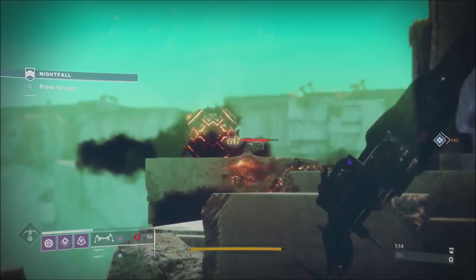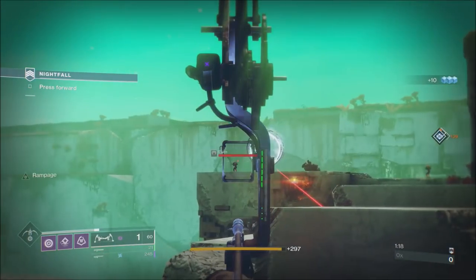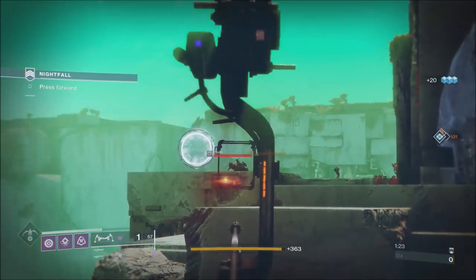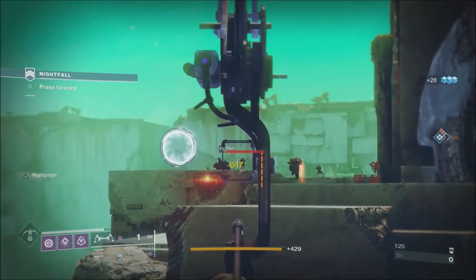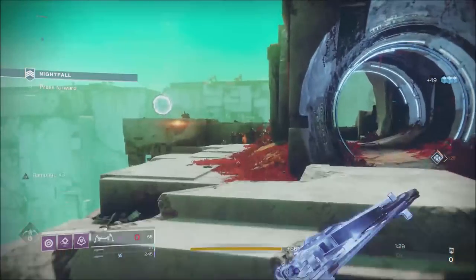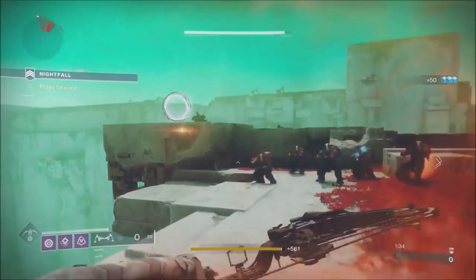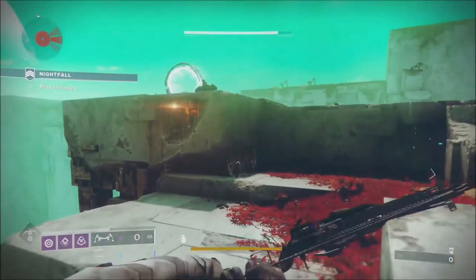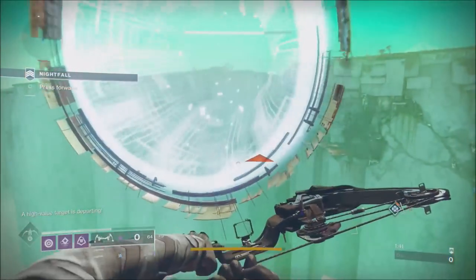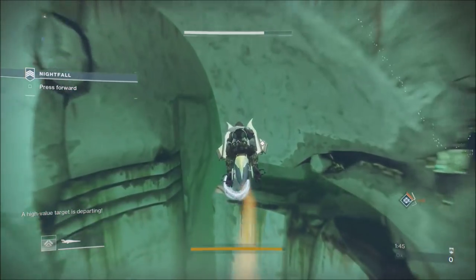I always take that Gladiator out first — it stems from the Prestige Nightfall days when he would just focus-fire you as soon as you got near him. Even with Momentum on he can cause you some hassle, although stupidly I could have just gone invisible — I could have just dodged and reloaded to go invisible and run right past him. I just don't like taking the chance.